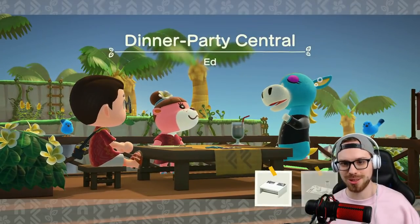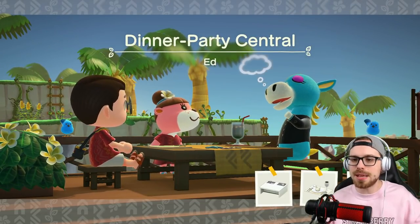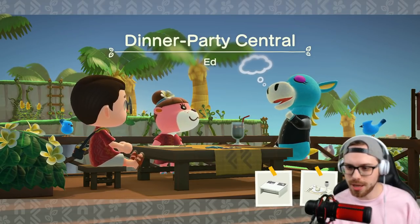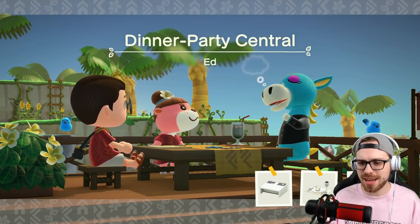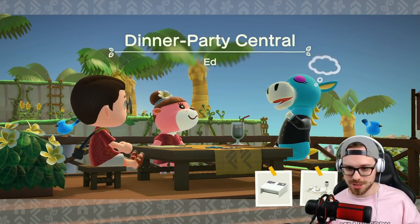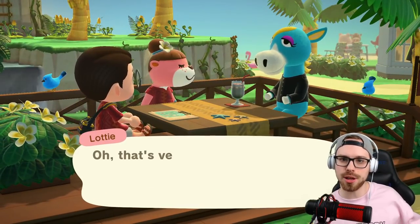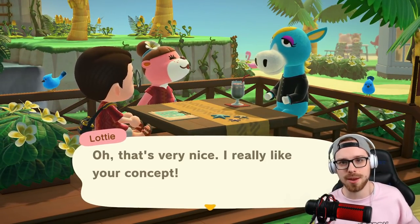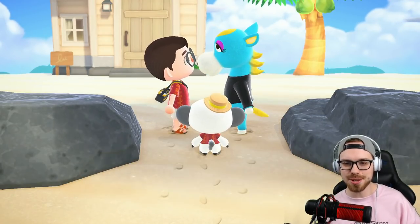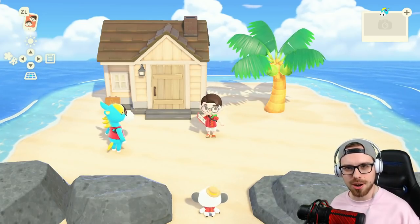All right Ed, I've got everything under control. You are getting a tiny house whether you like it or not, and you're also gonna be surfing. We've run into a little problem - NPCs normally let you do whatever you want, but Ed is not letting me. He wants a place setting, a table - we're just gonna hide those things. A dinner party? You're getting a tiny surfer shack. Same thing, right? Welcome to your new life, Ed.